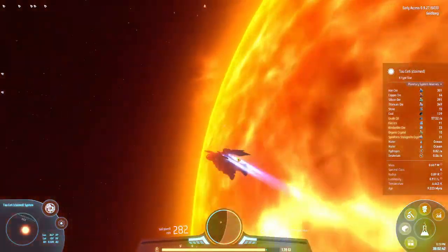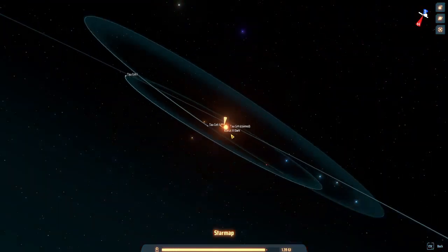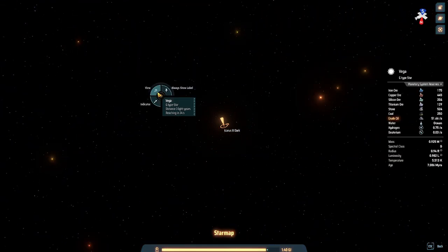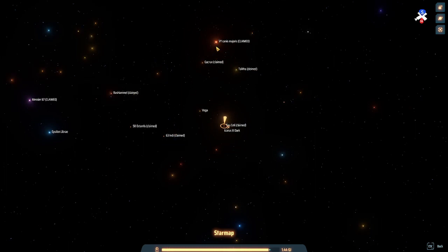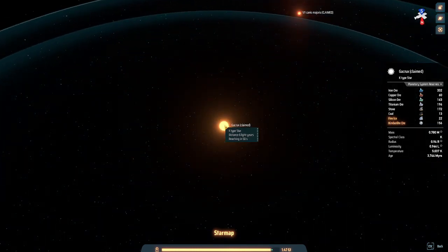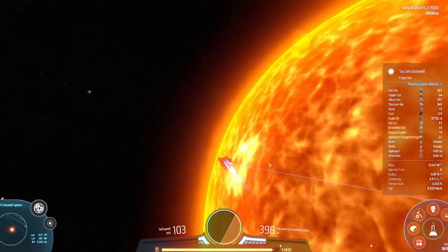Here we are at another star which is close - just three light years away. I'll show you it's three light years away; I came from this system to this system. Next is a red giant - we are going to Krat, which is a K-type star again. There's frozen tundra here.